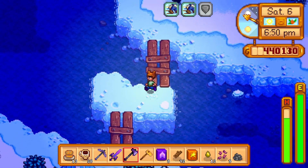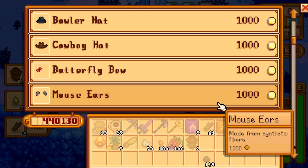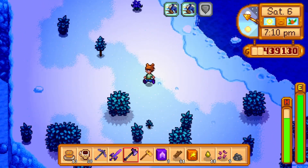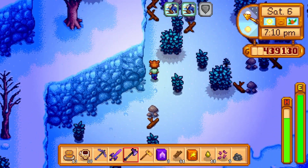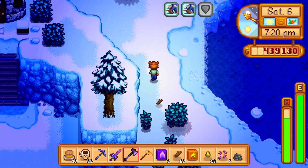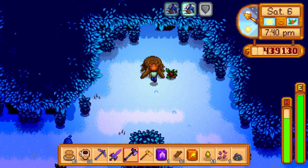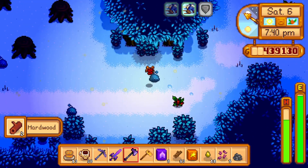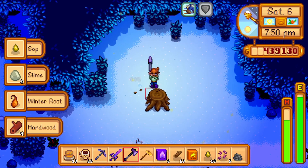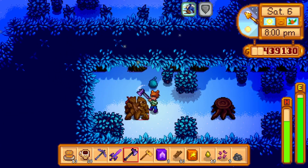I could use this whole area for kegs if I want to. I'll probably start using the bus stop area. Let's go get some hardwood. I double-checked — there's nothing I need to get. I could buy the snowman rare crow, which I didn't realize I thought I had to get from the trader, so that's why I was so gung-ho on picking that up because I didn't want to miss it.